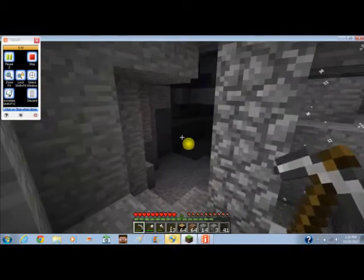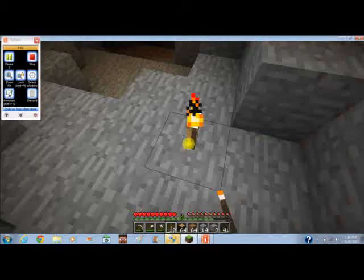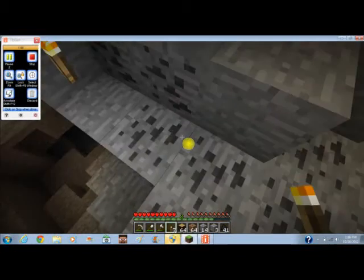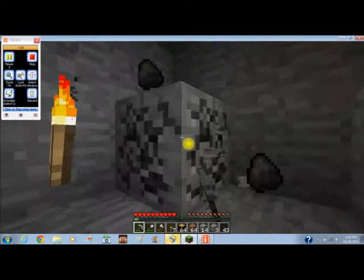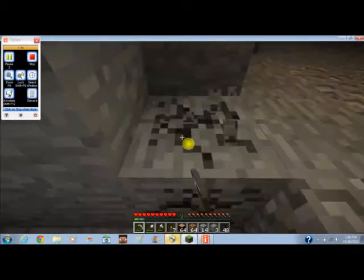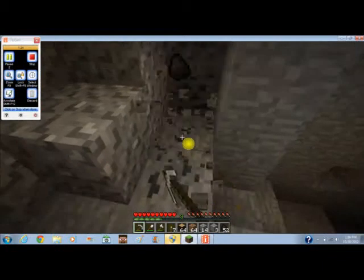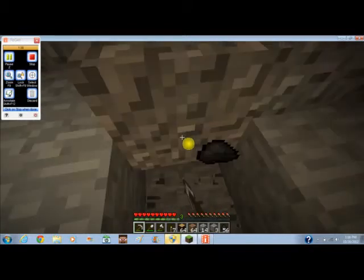Okay, so I'm going to decide to go down here. So far it looks good, this might have some more coal. Who knows, maybe we'll find more diamonds down here, or maybe some emeralds — but I'm pretty sure you can only find those in mountain biomes. It's either only in mountain biomes or they're found on levels with lapis.